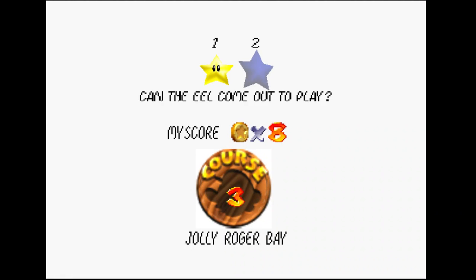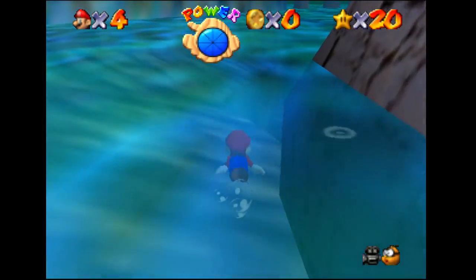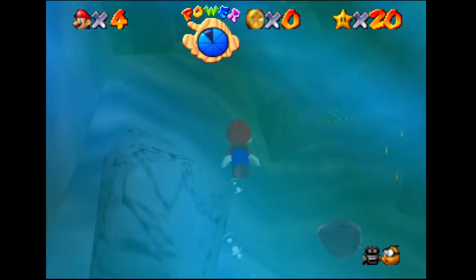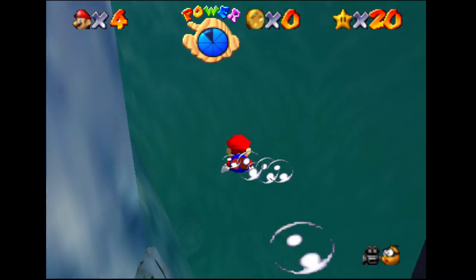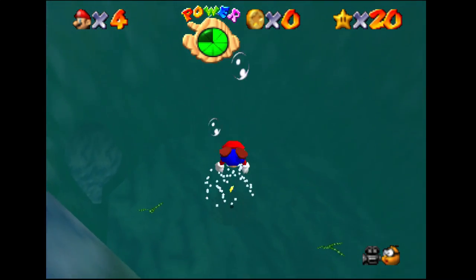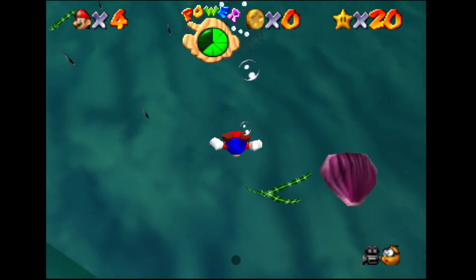Number two for this level is 'Can the Eel Come Out to Play?' — we're not going to do that one. We're going to do a different star first instead. There's a star in the jet stream there. I'm going to try at least one time, but I'll come back when I've intended to get it.